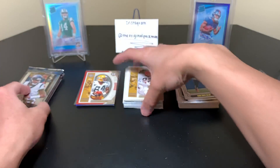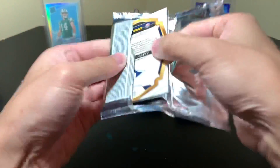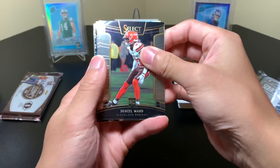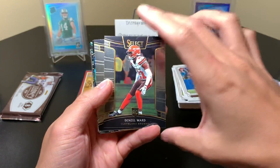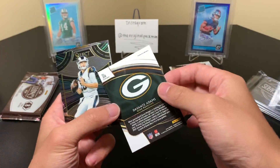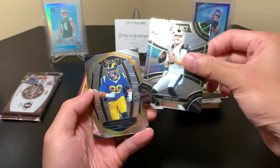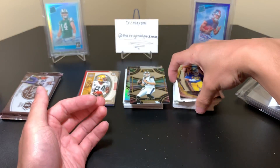Our Select pack — it's a thin pack, that being said I have hit an auto with a thin pack before, so I'll hope it's not lost. It doesn't look like we have an auto here. Denzel Ward rookie, Andy Dalton, Devonte Adams — the field level refractor, I think I've actually hit this one before — Jared Goff Sensations, and Aaron Donald.